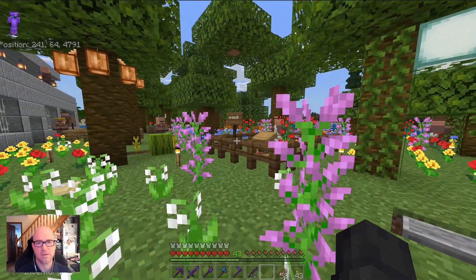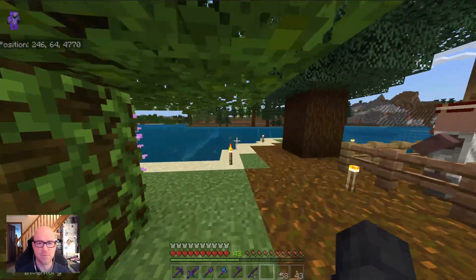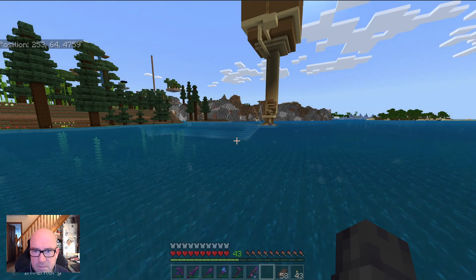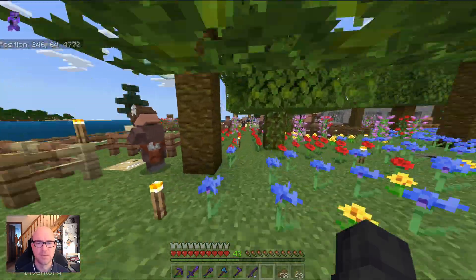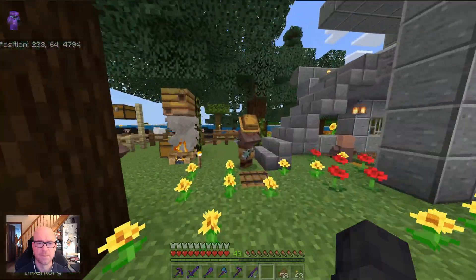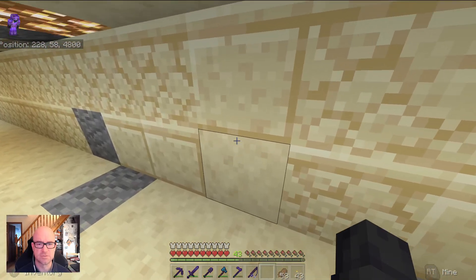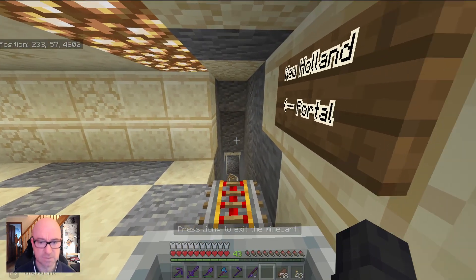Let's pop over to the mob spawner — we can take a minecart. The ultimate aim of this eventually was to try to get a beacon; we haven't been to the end yet but that might still happen. Again, it depends on what the Caves and Cliffs update does.